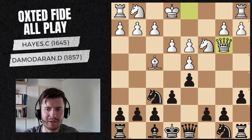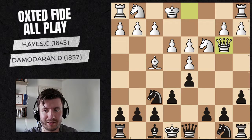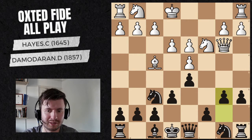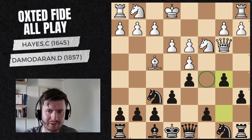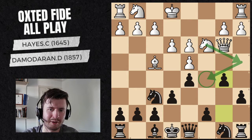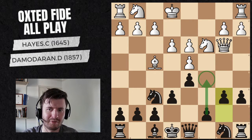He plays queen b3, which comes with a threat against my b7 pawn, so I have to defend it. I do play b6 - seems the normal, natural way to defend it. I could also play b5, but to me this seemed quite committal, and it's also making a weakness on c5 which I wasn't a big fan of. Imagine this knight somehow getting here - this is now a permanent weakness I can't defend, whereas with b6 I can defend that and also push my c5 backwards pawn. So I think b6 is the best way to defend b7.